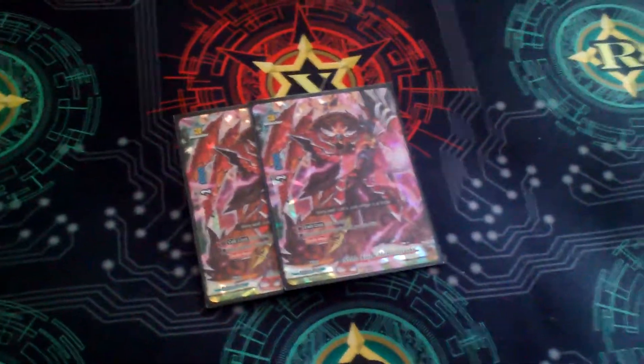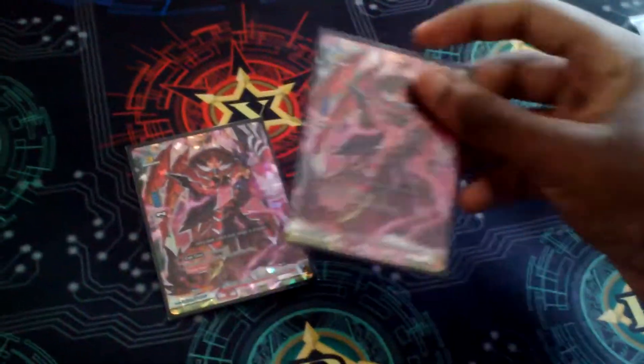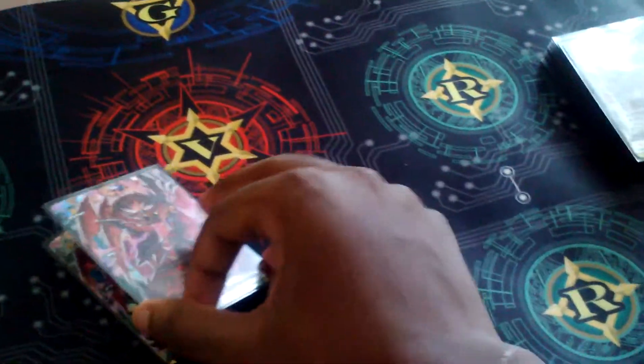Next, I'm playing two copies of Noble Ninja Mobuchi Tamba — a 7-2-6. You pay 2 gauge, he's a double attacker, and when he enters the field I gain a life. He's probably my favorite size 3 in Katana World. Very, very good card in my opinion.